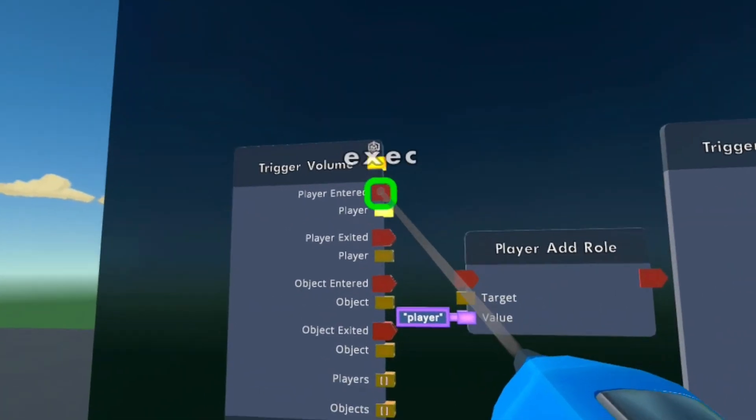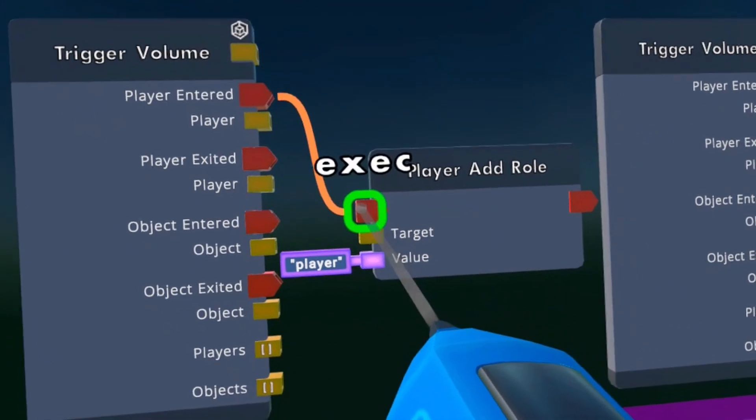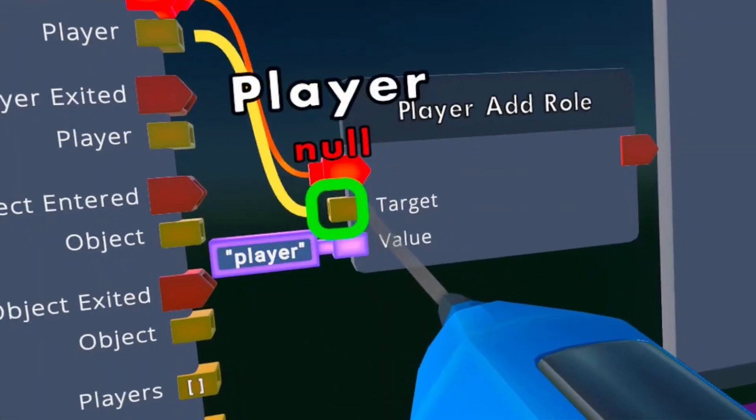After you have that done, you want to wire the player entered on the first trigger volume to the exec on the player add role, and player on the trigger volume to target.